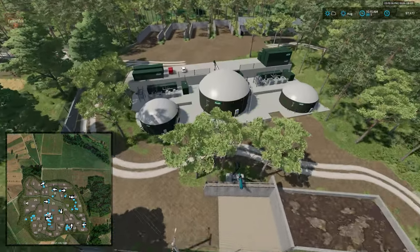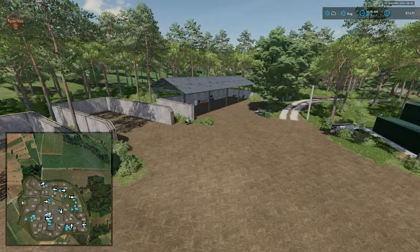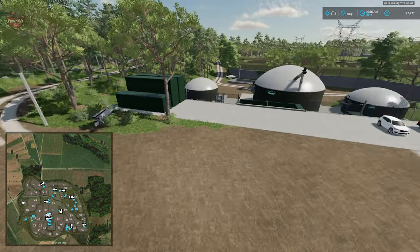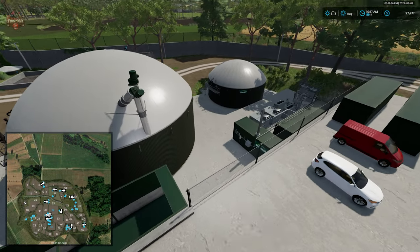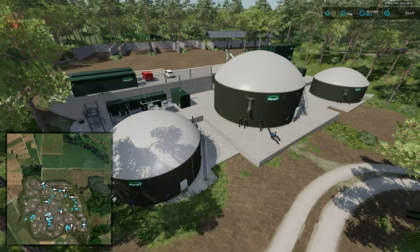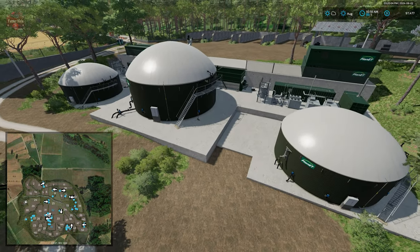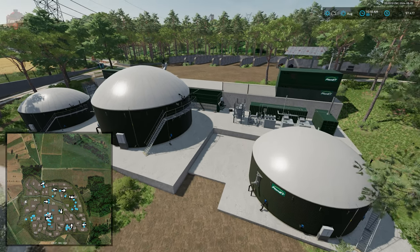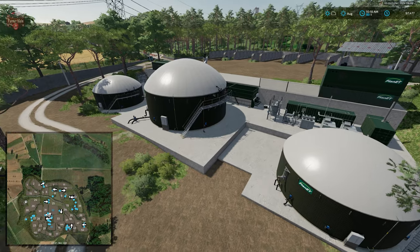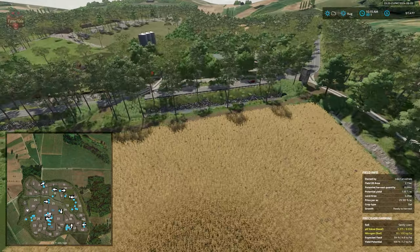Making our way to the west of the coffee roaster, we come to our biogas plant. It has four three-sided silage bunkers and a nice shed for storing BGA machinery. We have a dump point for the digester, and all other triggers for the biogas plant are on the other side. You do need to purchase the BGA in order to use it. I was not successful in selling most of the BGA — I believe only the silage bunkers could be sold. To buy this, you will need to buy the land.